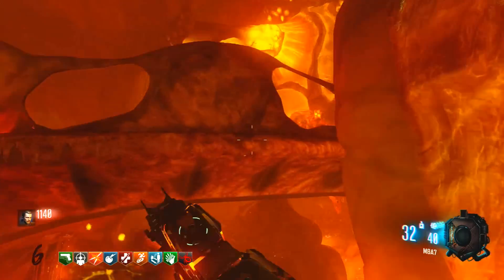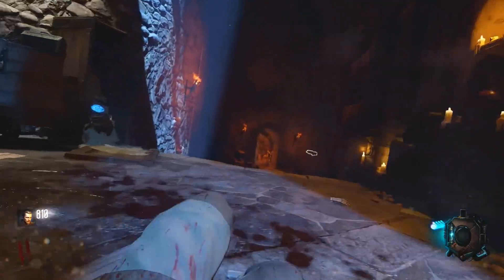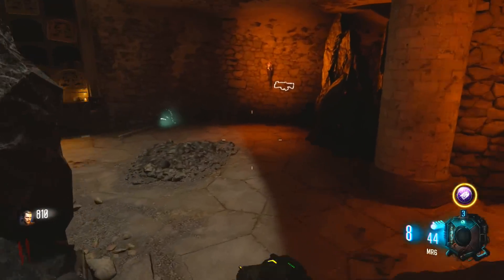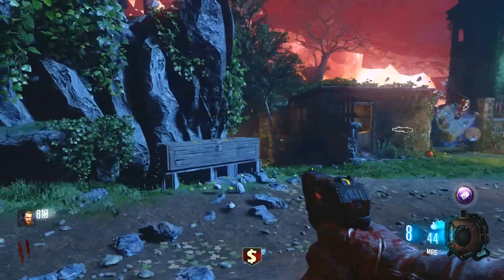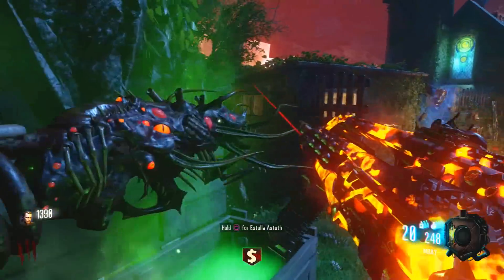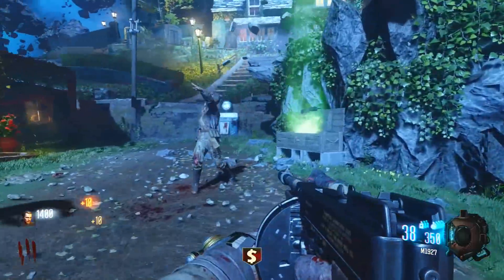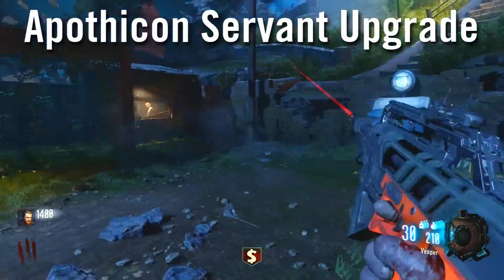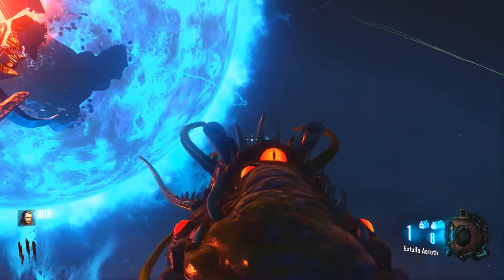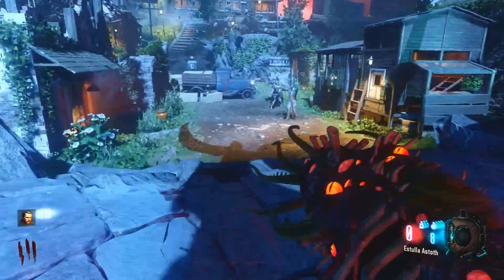In the process of doing pack-a-punch, if you have points left over, hit up the Gobblegum machine and get Perkaholic or Immolation Liquidation. You need Immolation Liquidation to get the best guns as quickly as possible. Go to a box location, spawn all three fire sales, and aim to get the Apothecans Servant. Getting it on the lowest round possible means it's easier to upgrade.